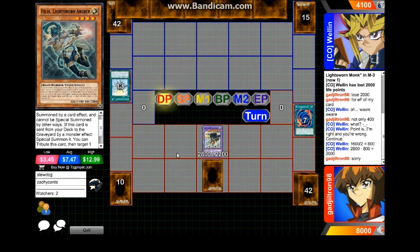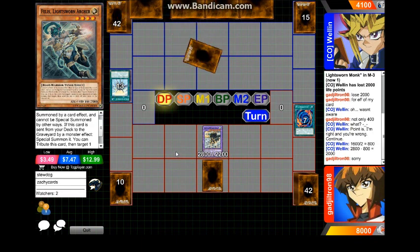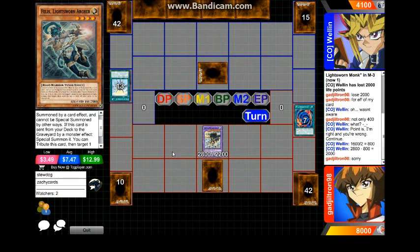Wellin's got to have a Judgment Dragon somewhere — but that's what you get for playing a 60-card Lightsworn deck. If you were playing a 40-card Lightsworn deck you'd probably have a Judgment Dragon in hand by now. That's why you don't play 60 cards, guys. I still think this guy's gonna win, but why 60 cards? There's no need. He's gonna be setting another monster and passing back to Gladgytron.